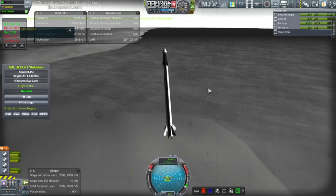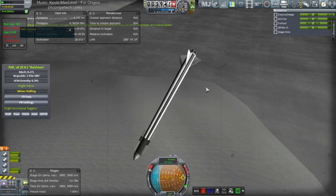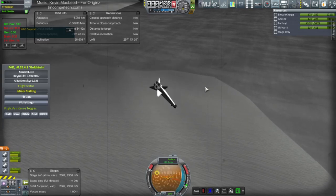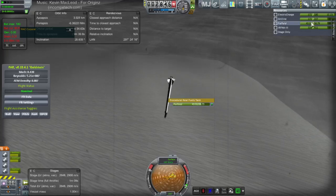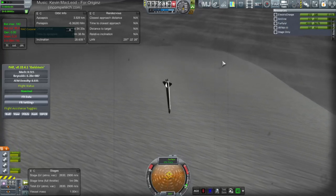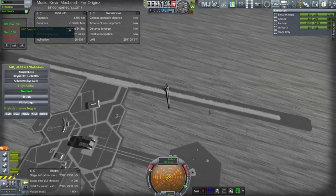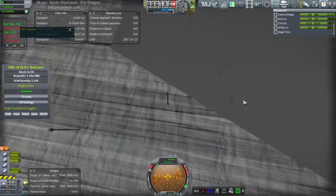I didn't restart anything — this was built before. Now magic is at work and everything works. Okay, everything didn't work — we didn't finish the burn. Test Flight got us. Test Flight still got us. We have 2900 meters per second left — this thing's got to explode really really bad.